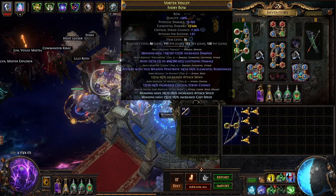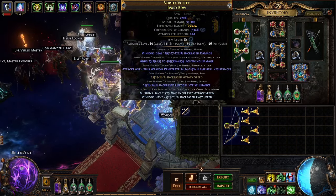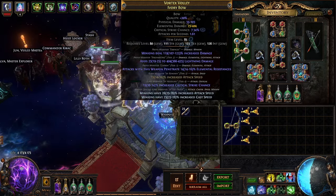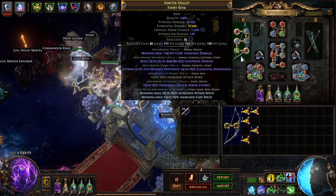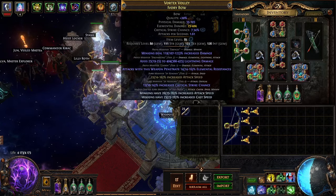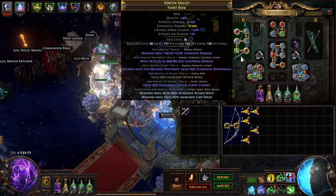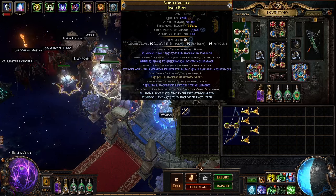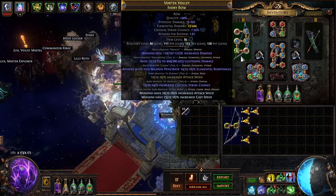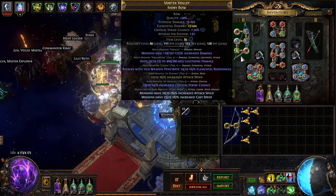From there, prefixes cannot be changed, then hit an Ashling and hope we can get an Ashling tier four veil prefix. When we unveil it, it'll always be 'attacks with this weapon penetrate elemental resistances.' From there, we'll be re-rolling crit with harvest until we get a decent crit modifier. Prefix cannot be changed, reforge crit. It could break the item by filling up all the slots, but that's the cheaper way — more expensive is add and remove. Then six-link after that and get the white sockets going.